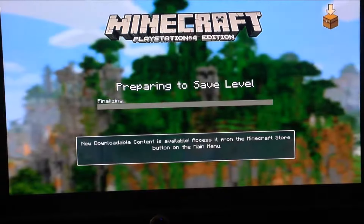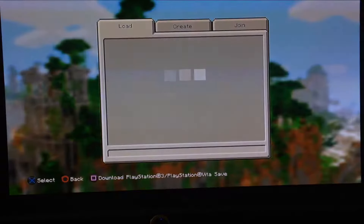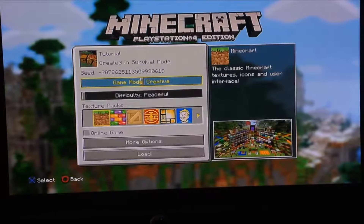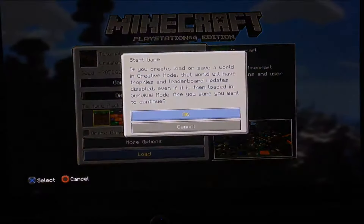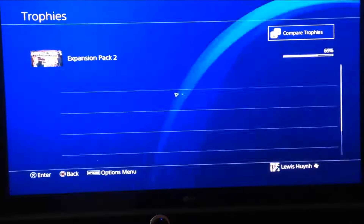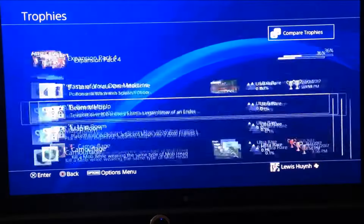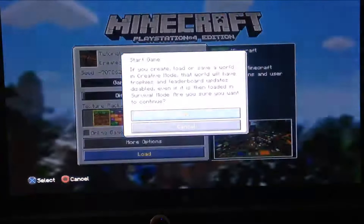Exit the game, then put it to Creative. Okay, so I want to check out what trophy I want first. Okay, so I want this trophy right here, so I have to do this.